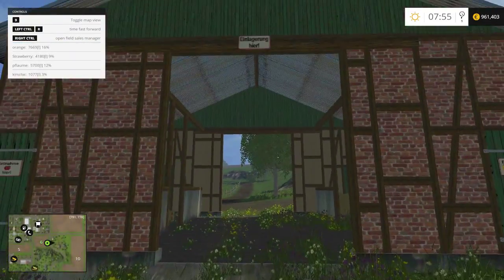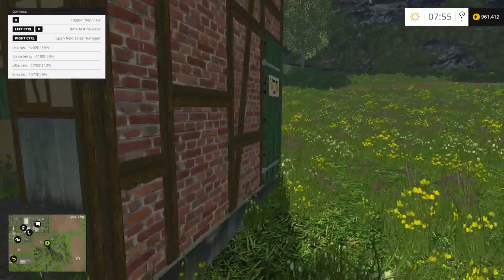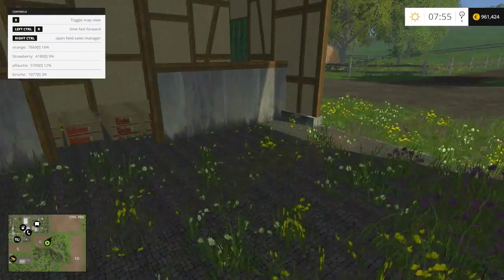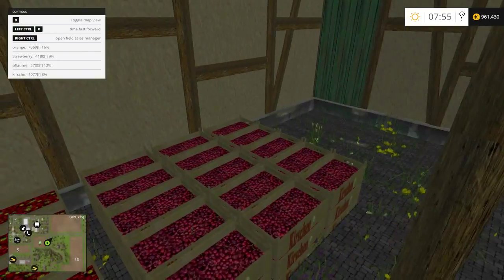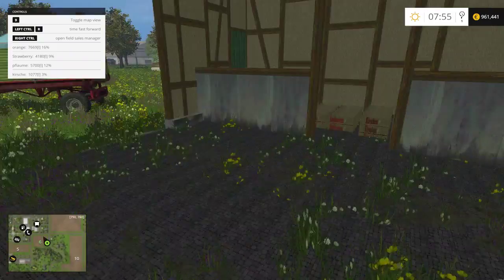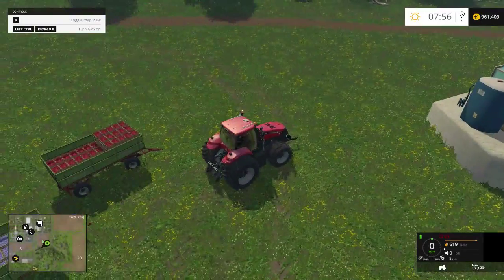Now we're gonna explore the storage building. Once you're near the building you get a little pop-up in the F1 menu telling you your current stored stock. You can store oranges, strawberries, plums, and cherries in here. All the boxes get neatly stacked in the corners and there's even a little separation wall. Per fruit type you can store 50,000 liters, so more than enough for all your fruit storage needs.